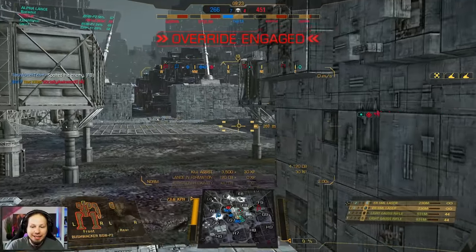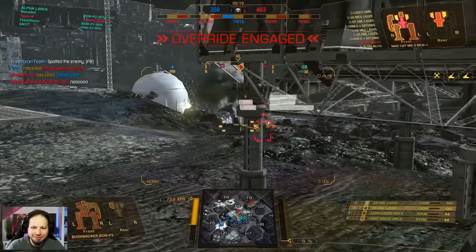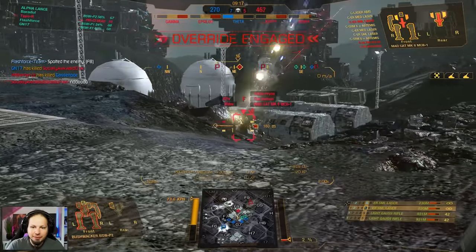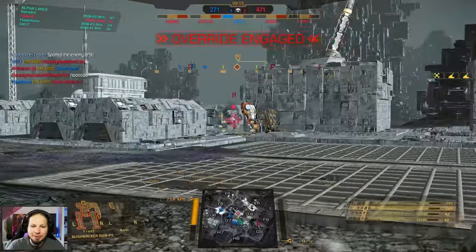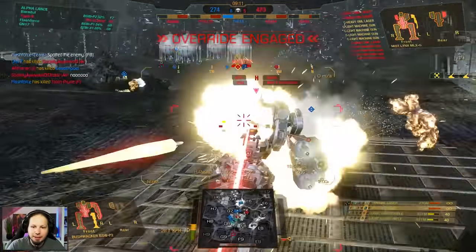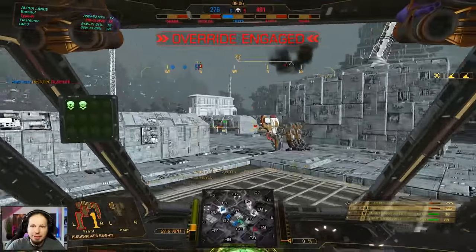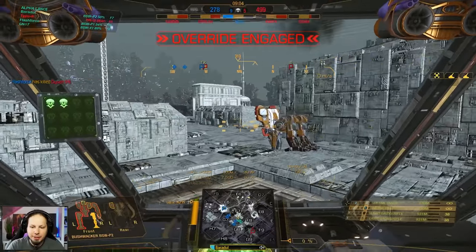Seven and four. I think we need to get the kills in the next one or two minutes, otherwise we'll lose here. Mr. Mistlings — we're gonna get your side torso, then the arm, and then you're not dangerous anymore. Fox 7 — there was one guy at least.